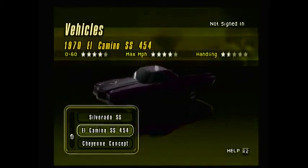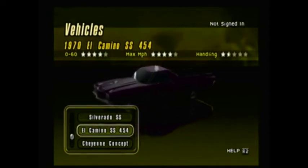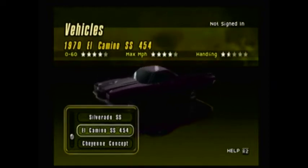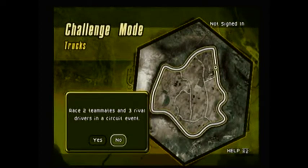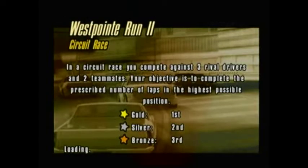In the truck category we've got a 1970 El Camino SS 454. One thing you cannot do in challenge mode - only in Westington Cup - is upgrade vehicles or change paint jobs. I chose purple with white stripes. I did that for two reasons: one, I think it looks nice, and two, it's my way of showing off a game that would be part of the Wreck series but was never released in North America.